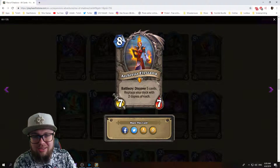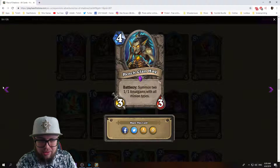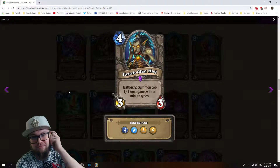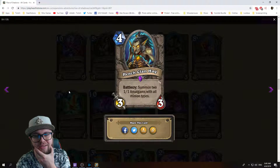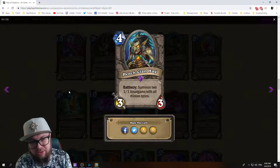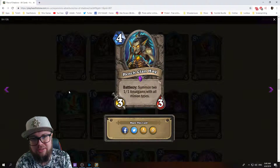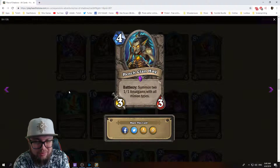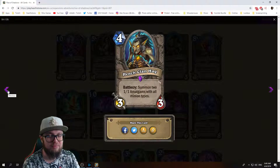Next we have Hench-Clan Hag: four mana 3/3 neutral minion, battlecry summon two 1/1 amalgams with all minion types. This thing is effectively a four mana 5/5, which is already great. You get two 1/1s that are basically each type — dragon, murloc, mech, elemental, all that. It synergizes with other minion types. I like it, I think this card is cool — it's probably even great.